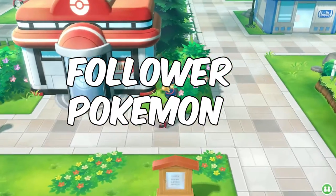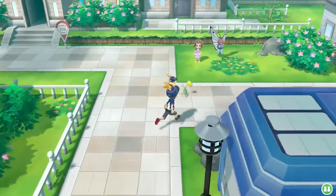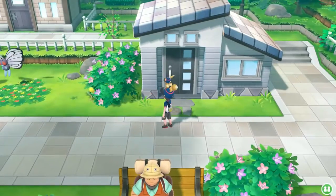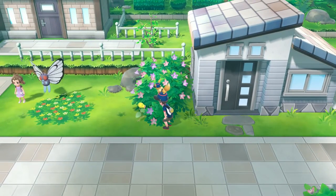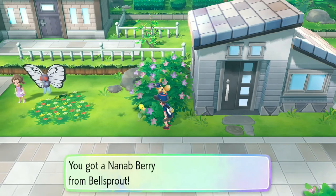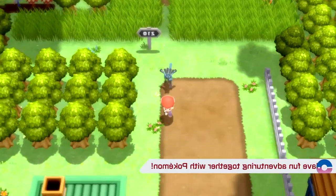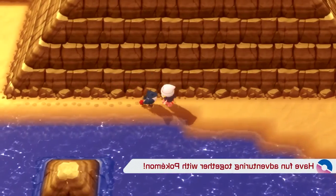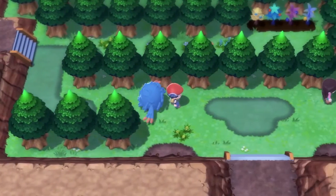Pokemon Following You in the Overworld. This concept of Pokemon following you in the overworld dated back to 1998 with Pokemon Yellow, where your starter Pikachu would follow behind you throughout your entire journey. This concept has become a fan-favorite of the franchise, and every now and then a franchise game would include this feature. Pokemon Brilliant Diamond and Shining Pearl is no exception.